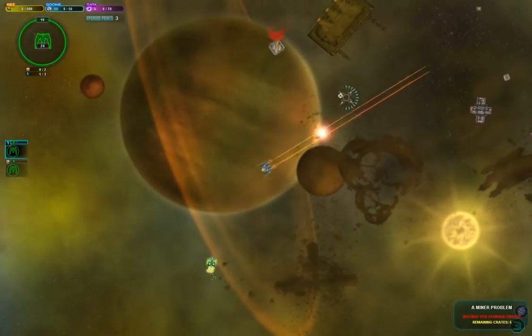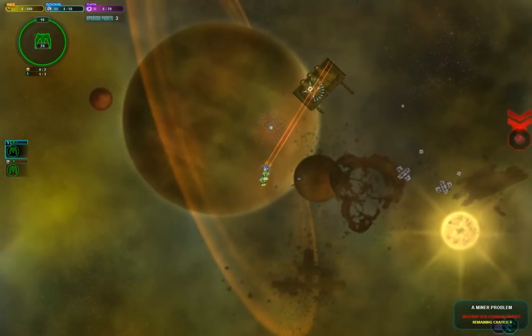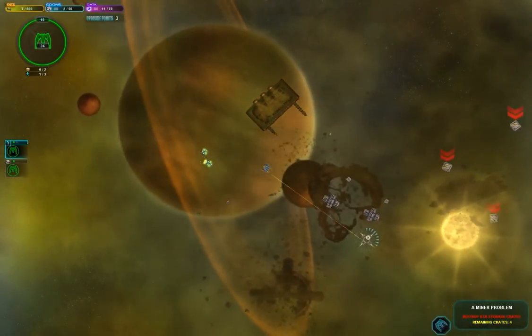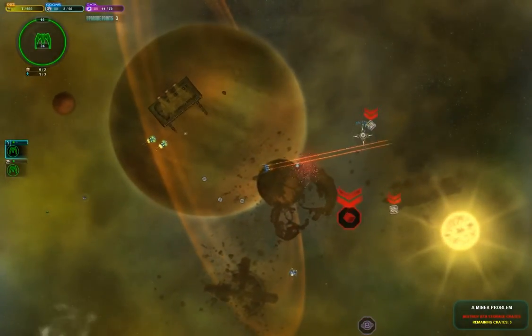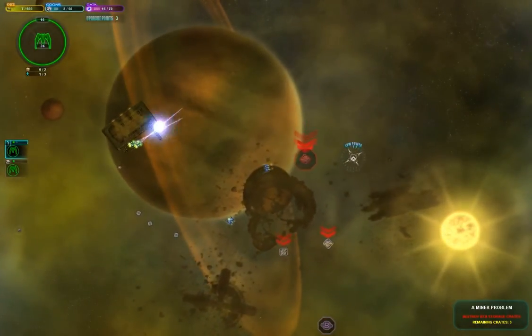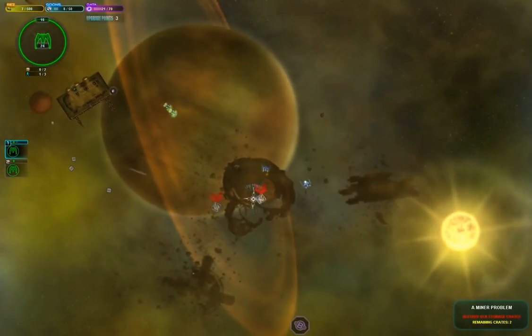And each little ball has a different worth to it. These blue ones are worth five, the little green ones are worth one. And then red is like 25, and yellow is 50, and the purple is like 100 or something.